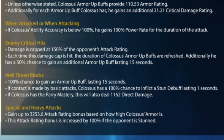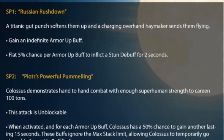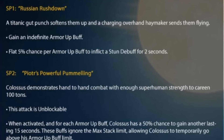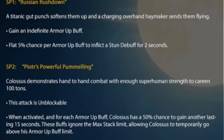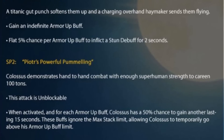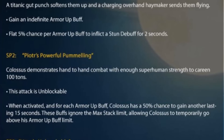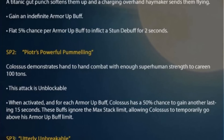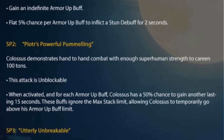This just turns him into the Colossus not just from the comics but brings it into this kind of reality. Don't hit Colossus because it's going to be bad - just maybe intercept instead. I don't know if Kabam are planning to change the animations, but by reading this it looks like they are. From the L1 of Colossus it now says a titanic gut punch softens them up and a charging overhand haymaker sends them flying, which kind of looks like it could be the L2.